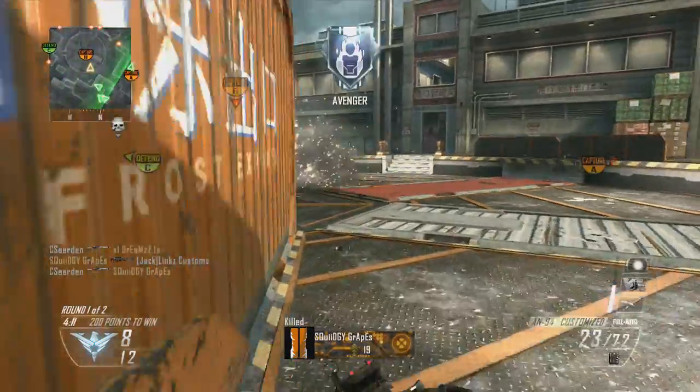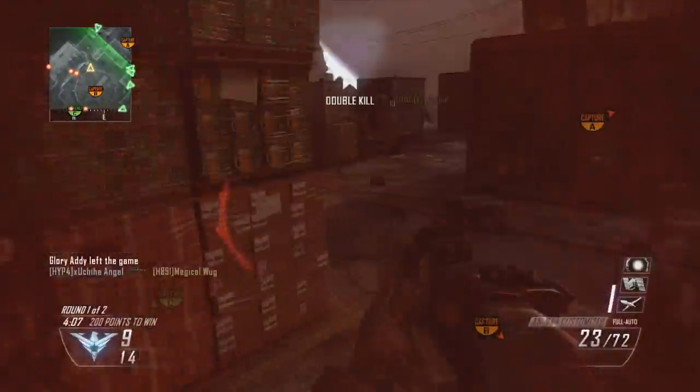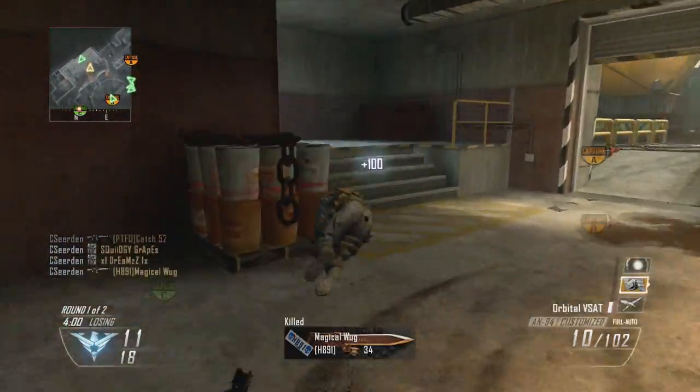I'm using the AN-94 with — what am I using? I'm not even sure. Probably quickdraw, stock, then I've got scavenger and the C4. Don't know what else I'm using, not entirely sure. Actually right here, that's a sneaky little quad feed in there.